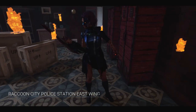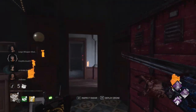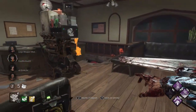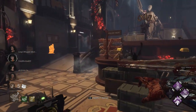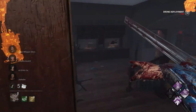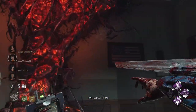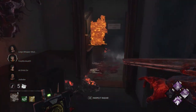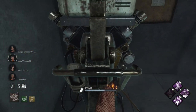Playing on Raccoon City Police Station East Wing. The Entity has blessed us with a godlike map because for Skull Merchant this map is basically free. We're going to put a drone right here — it's a weird location but oh well. We'll put a drone over there, and we're going to put another drone over here. Sadly we didn't get the spawn where the map puts a gen on the top floor and the bottom floor, but either way this is a really good spot for a drone.